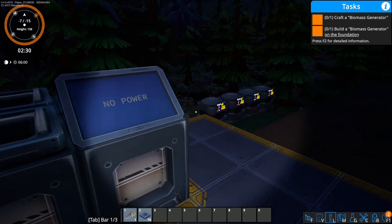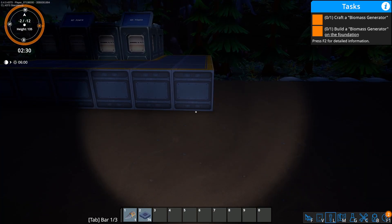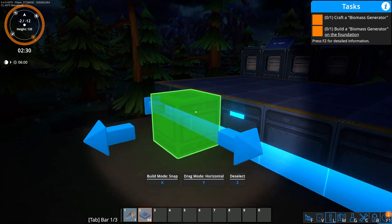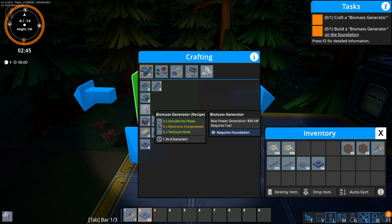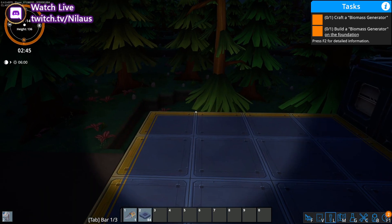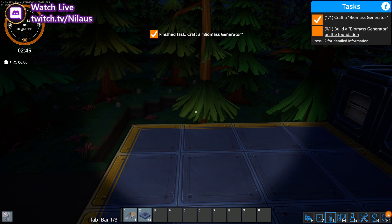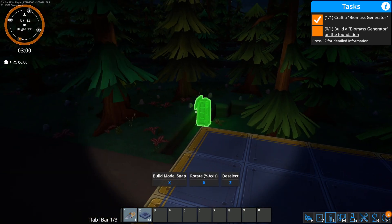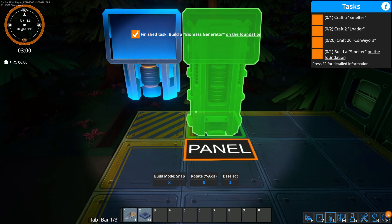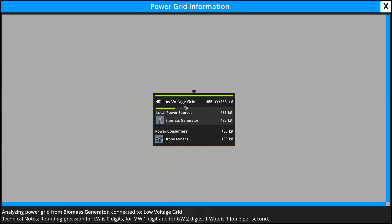They don't work yet because there's no power. We need to craft a biomass generator, put some biomass in, and you can already see we're going to need a lot of foundation. At the current moment, foundation is pretty expensive — probably 60 to 80% of your resources in the entire base goes into producing foundations. That's something I personally hope changes; the rate of expansion is often dictated by the availability of resources going into foundations. I built two biomass burners.